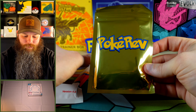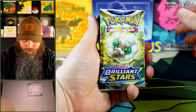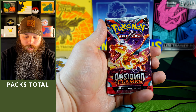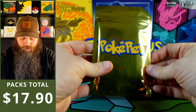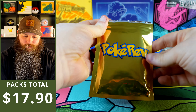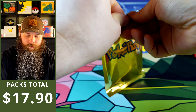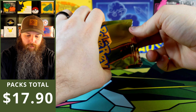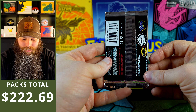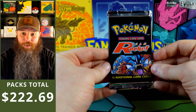We'll open this last. I did not expect that at all. Our guaranteed packs: we got Brilliant Stars, Crown Zenith, Astral Radiance, Obsidian Flames, Silver Tempest. Let's see what's in the gold pack. Oh, Team Rocket! Oh man, that's awesome. Look at that — 1999 to 2000 right there. We're going to have fun opening this. Did not expect that at all today.